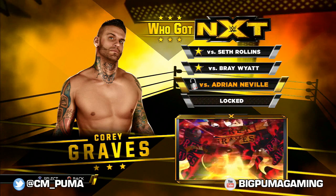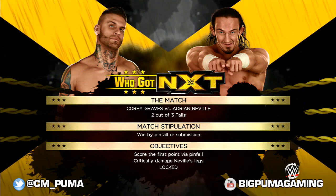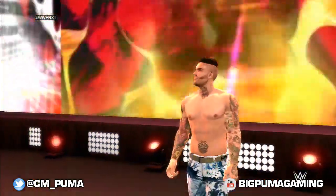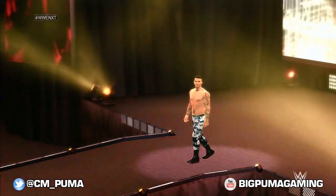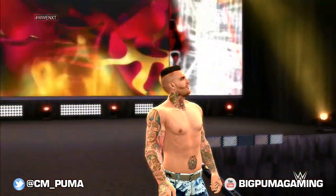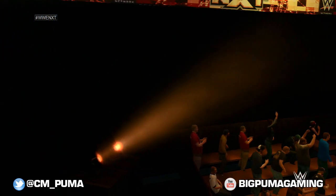Let's get into it right now against the man who Gravity forgot. The objectives are: score the first point for your pinfall and critically damage Neville's legs. So this is a two-out-of-three falls match — we have to get the first pinfall and critically damage his legs. Corey's got a lot of leg-based moves, so that makes sense. But we've already had to face Seth Rollins and then Bray Wyatt a bunch of times — that is not easy.